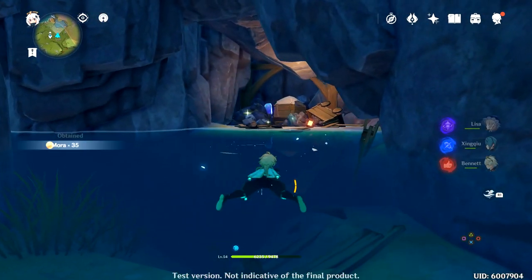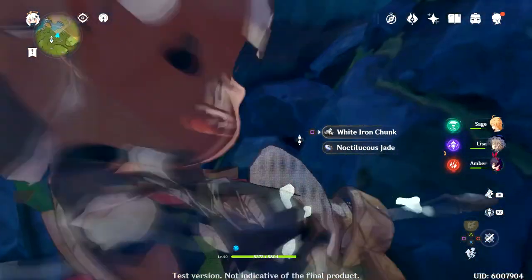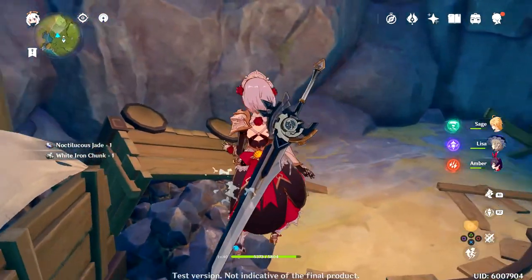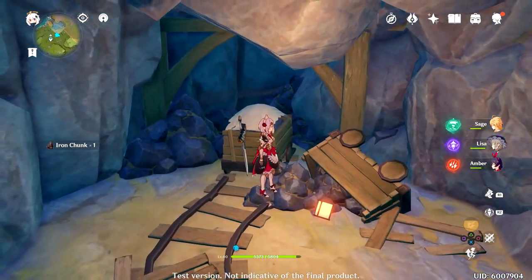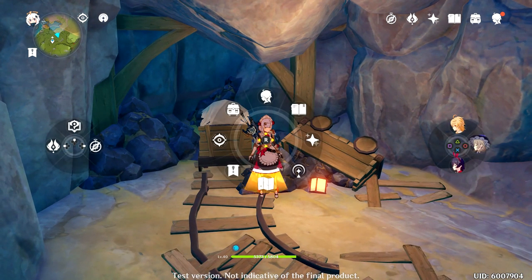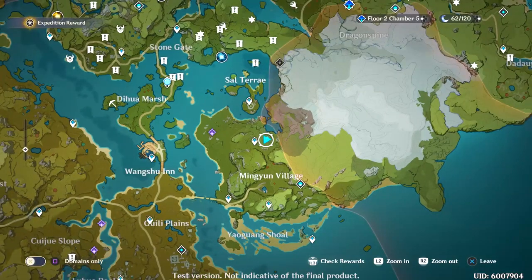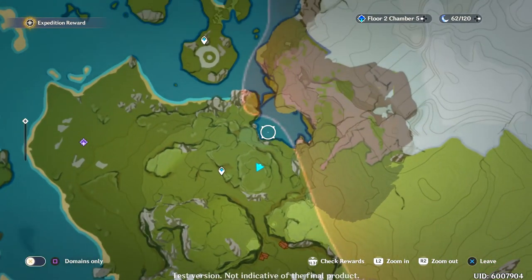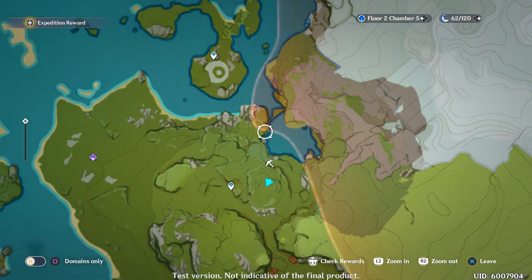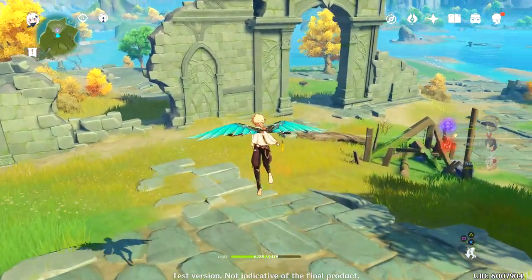Pretty cool spot here though. Dude, this is an actual mine — look at that! We got White Iron and Noctilucous Jade — that's pretty rare, I'm gonna mark that here. Okay, it's this entrance, right? Oh wait, isn't it the defense one? God damn it, I hate these ones.